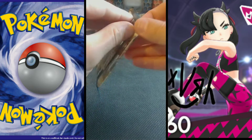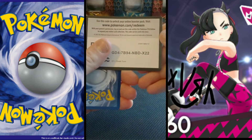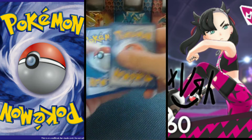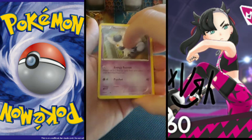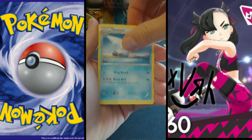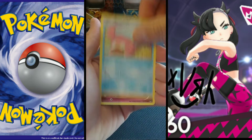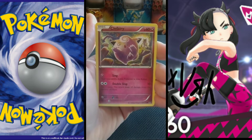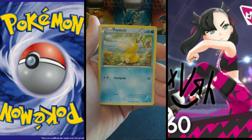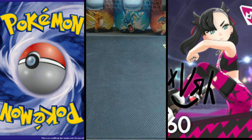Let's open this up — here's our QR code. We have a Meowstic, Sudowoodo, Swanna, Slowpoke with nice sparkles on it, Clefairy — that's a really cool art, I like that a lot — and a Psyduck and a reverse Max Potion. Those are the two random ones, that was Breakpoint and Fates Collide.